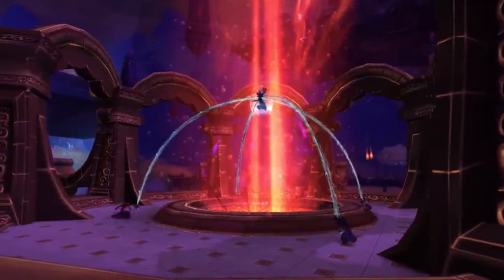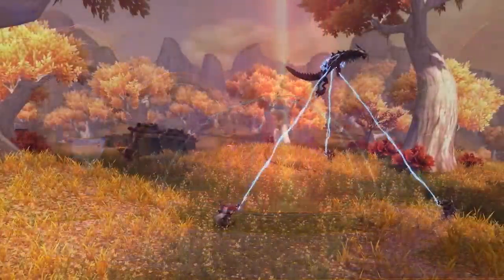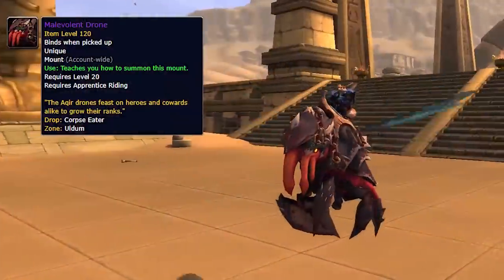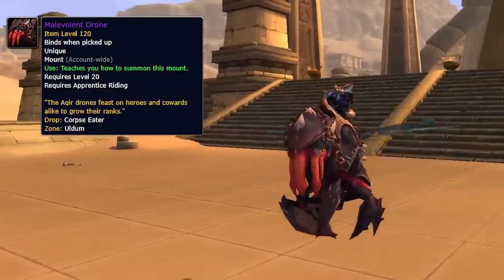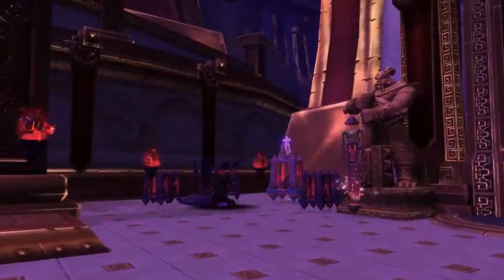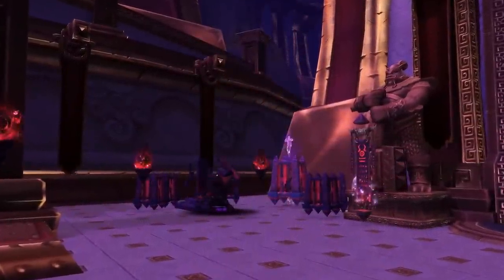In patch 8.3 they are doing something called assaults. These are happening in Uldum and the Veil of the Eternal Blossom. If you want to look at the mounts you can obtain through Uldum, I do have a video on that. One thing to know about these assaults is that there are three that rotate and each of them have different spawns.